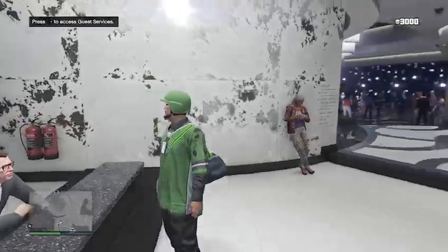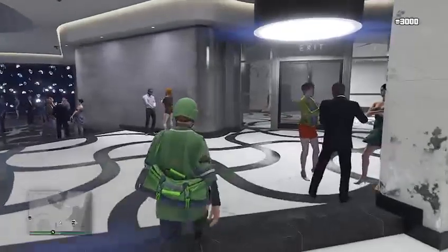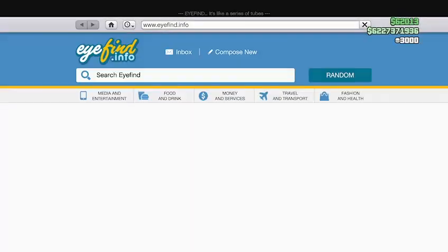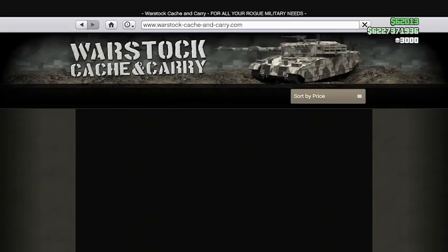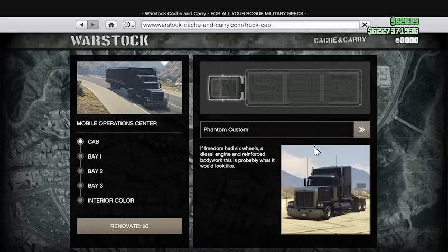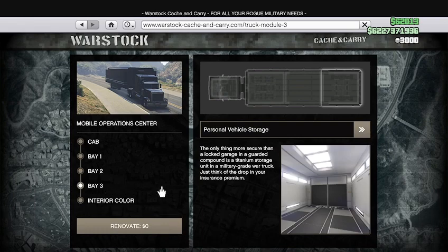You also need to own a MOC with personal vehicle storage in bay three of the MOC. You can go to Warstock and carry, go to Mobile Operations Center, and purchase one — you need a bunker for that. Just make sure on bay three you have personal vehicle storage.